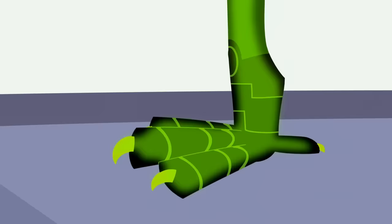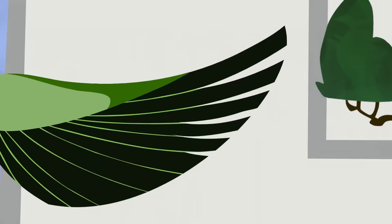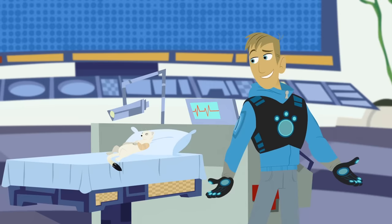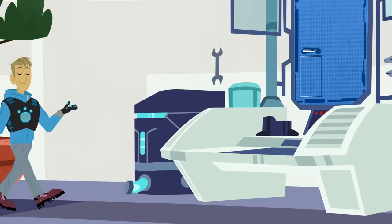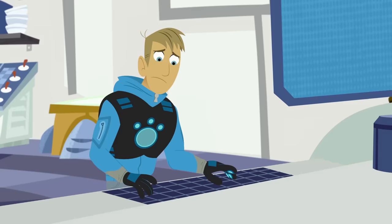Insert chickadee power disc. Touch chickadee! Activate chickadee power! I've seen Aviva program creature power discs hundreds of times! It's not like I'm making it from scratch — I could take the black-footed ferret and the pine marten discs. All in the weasel family, close relatives to the ermine!